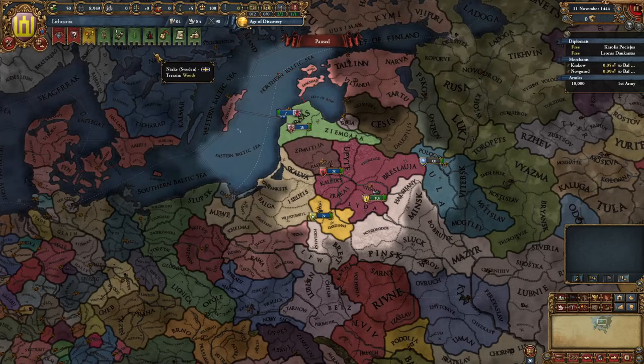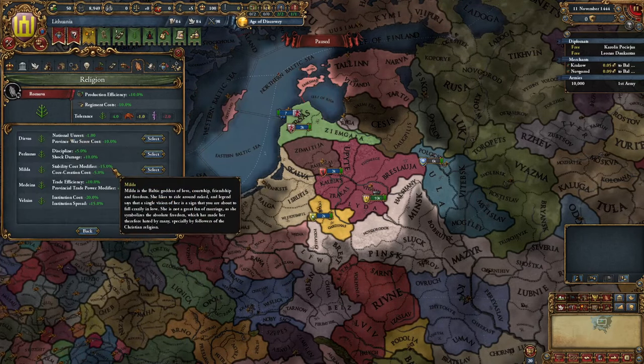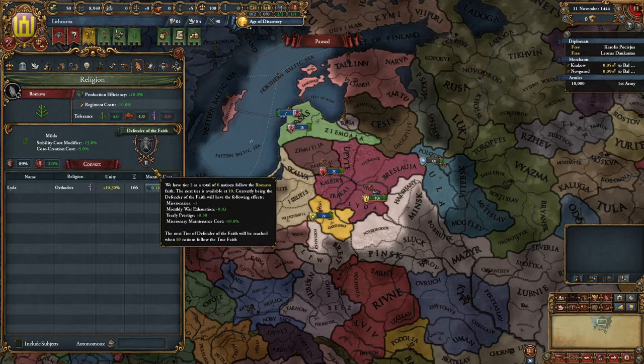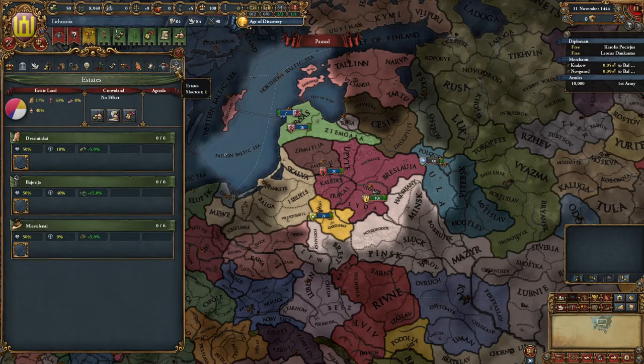First of all, I want to check out this religion. Apparently we have a deity system and there are some really good ones, but the one that might benefit us the most, in my opinion, is this one — core creation cost and stab cost modifier. Let's go for this one. From this religion, we're also getting production efficiency and minus 10% regiment costs, which is not too bad. Now, on to the estates.